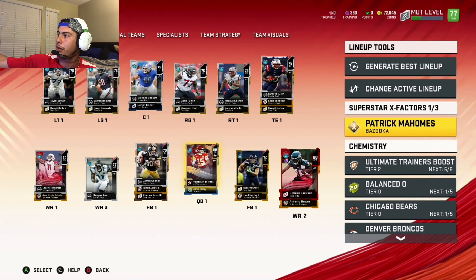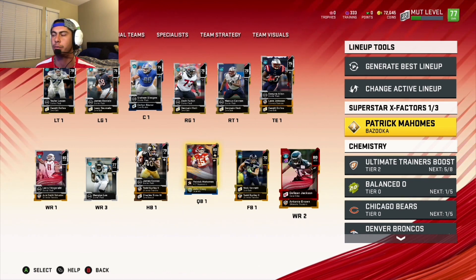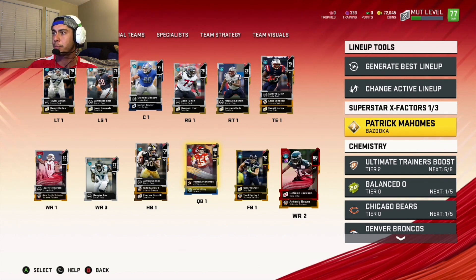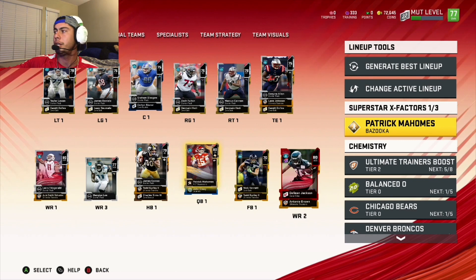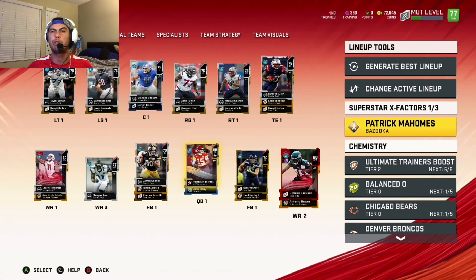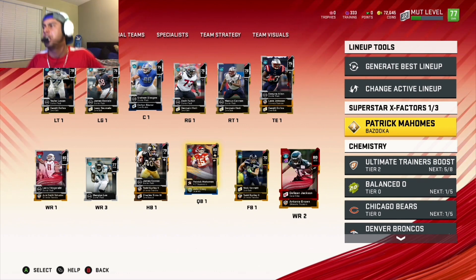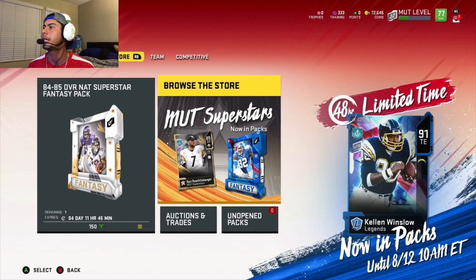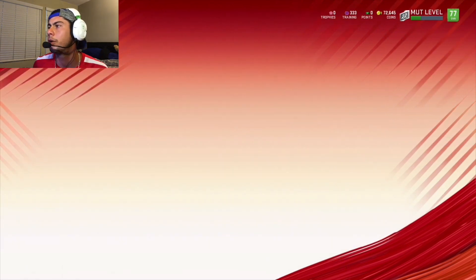On the defensive side, you're able to do the same thing. A lot of y'all are missing this and it's probably affecting your in-game play online. Simple as that — start your chemistry, activate the X-factor superstar abilities. Go to adjust lineup using lineup tools, get the chemistry going.